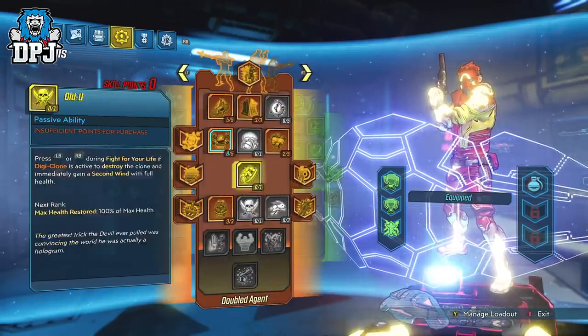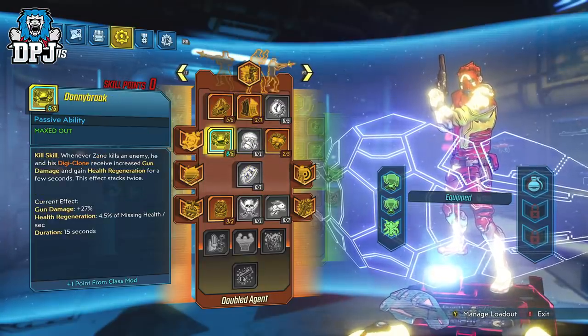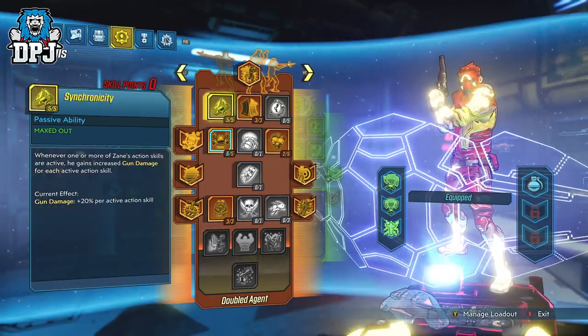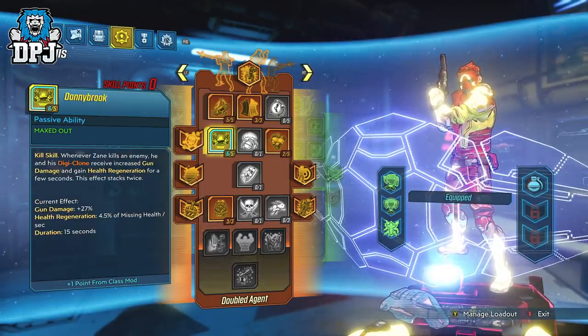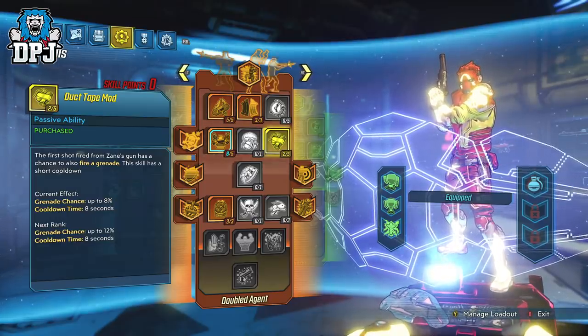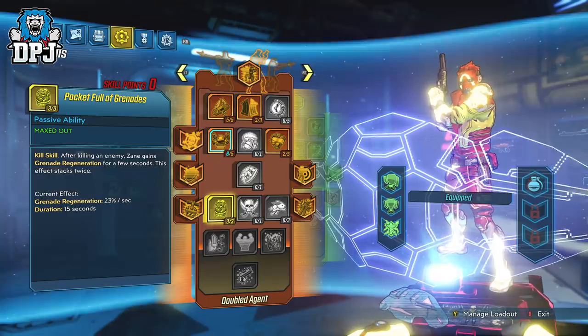Onto the Digi-Clone tree: 5 points into Synchronicity, 3 points into Praemunitus, and a further 5 points into Donnybrook. Donnybrook and Synchronicity are an amazing pairing for extra damage. We then have 2 points into Duct Tape Mod — this means you sometimes shoot grenades from your weapon, and that grenade shot also applies the grenade's anointment effect, so keep that in mind. And finally, 3 points into Pocket Full of Grenades, meaning you'll get those grenades back as quickly as you throw them as long as you're hitting enemies — thanks to the Seeing Dead class mod.